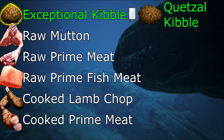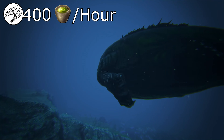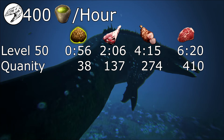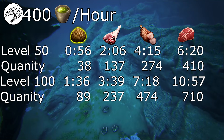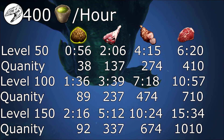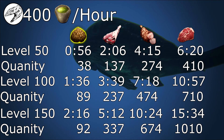I would only recommend using kibble. You'll need around 400 narcotics per hour during the tame. At a default taming rate, a level 50 can take between 1 and 6.5 hours, a level 100 can take between 1.5 and 11 hours, and a level 150 between 2.25 and 15.5 hours. These times are the difference between using kibble and raw meat.